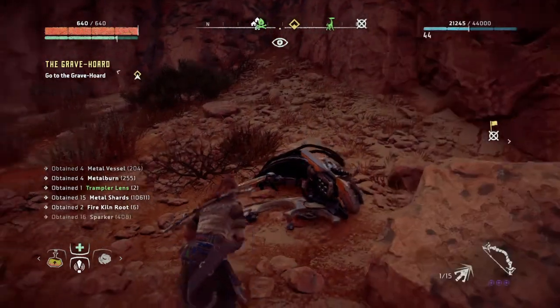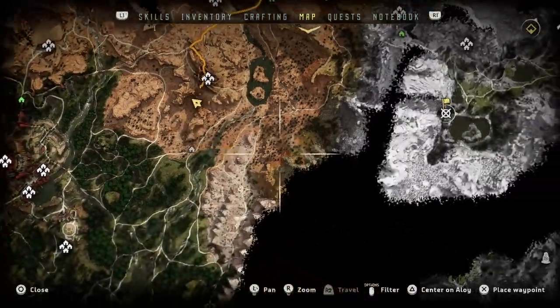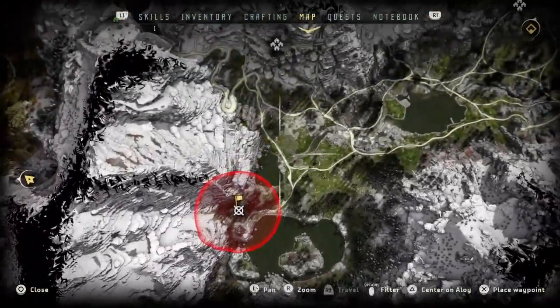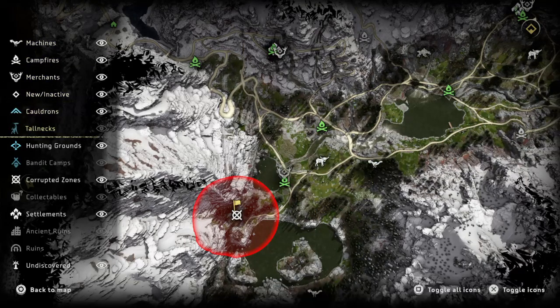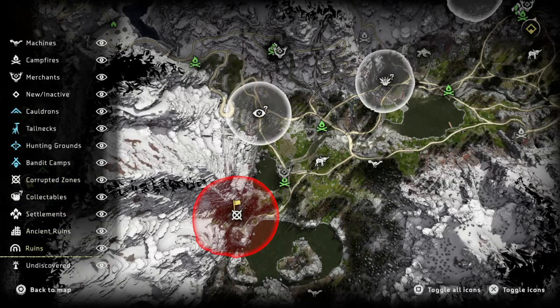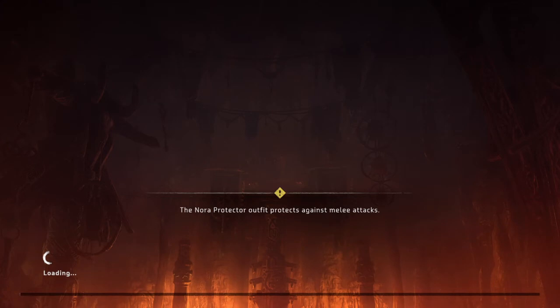Now I'm going to head towards the second corrupted zone. This one has a bid nearby. So I'm going to toggle some campfires — just going to toggle everything while I'm here. And there is a trader there even, so let's jump to this campsite.